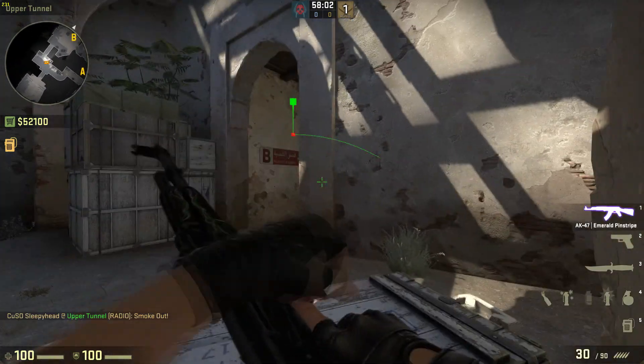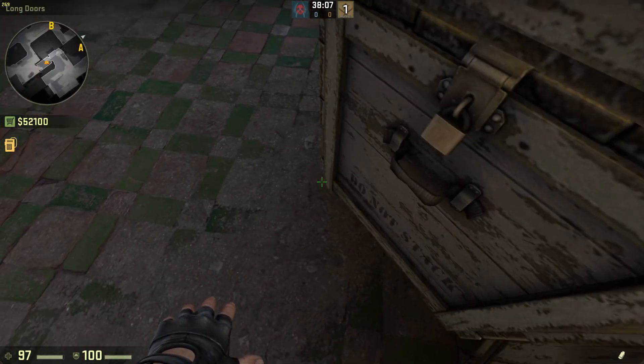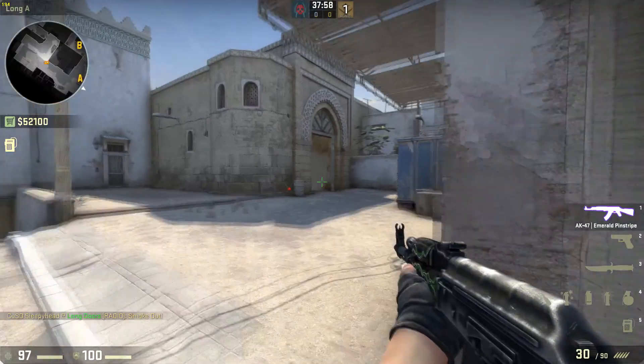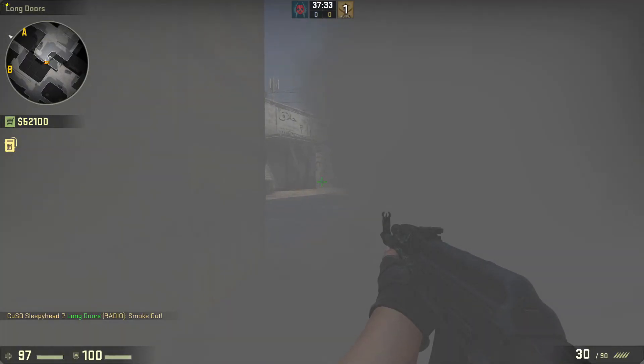If you stand at the corner by this box and throw here, nothing happens. The one-way smoke at Longhouse no longer works — if you try to smoke from this corner pointing your crosshair there, it just makes it hard to see people crouching, while the crouching people can still see you.